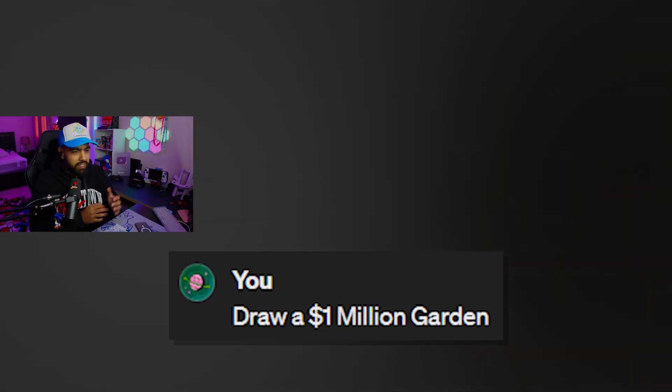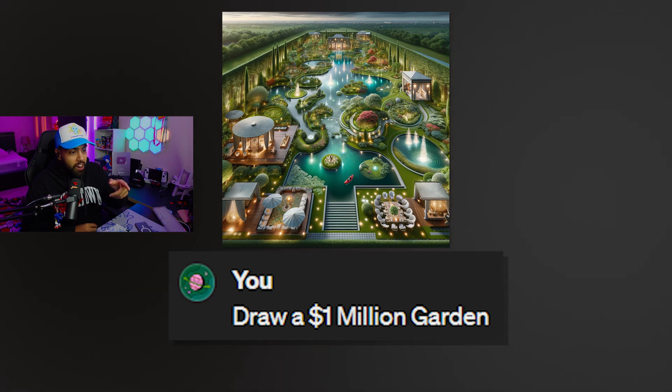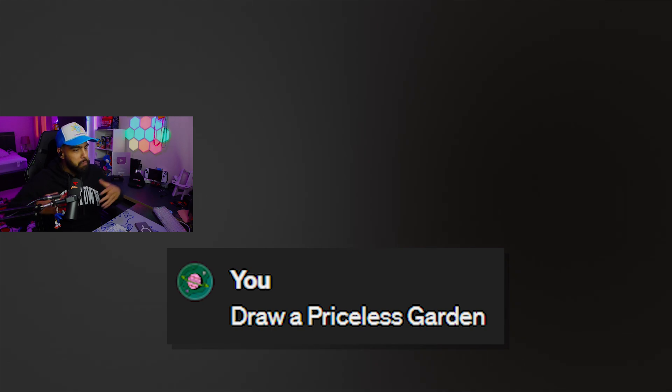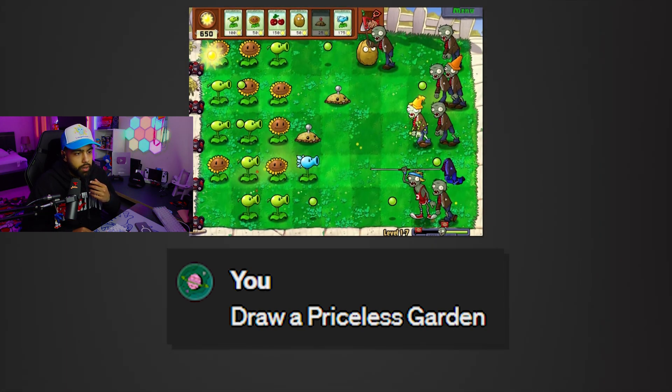Draw a $100,000 garden. There's like a maze in there, a crazy fountain, statues. I like that garden — it's crazy. Draw a $1,000,000 garden. This is going to be even crazier. Bro, there's a whole lake in this garden. That's insane. Draw a priceless garden. A bigger lake, more mazes. Plants vs. Zombies. That was priceless.